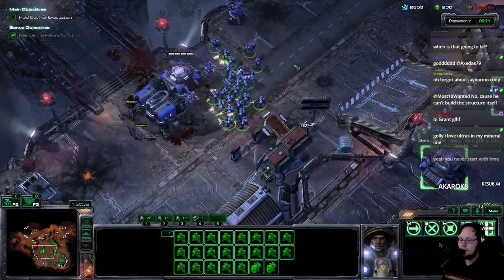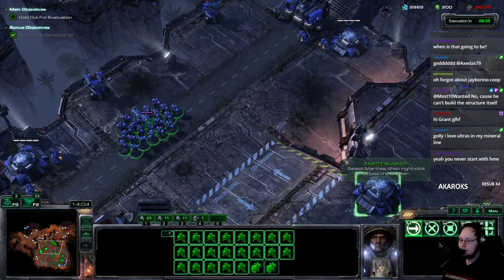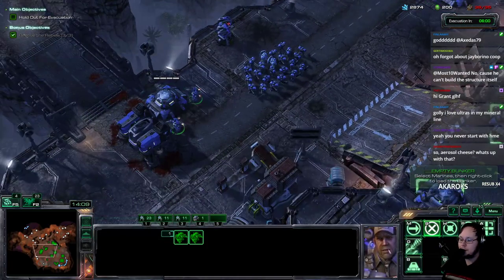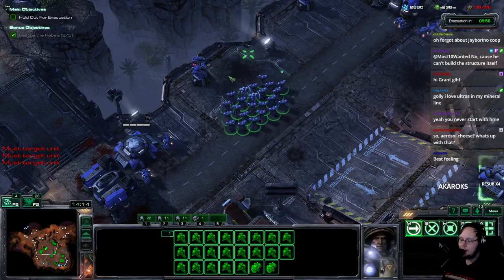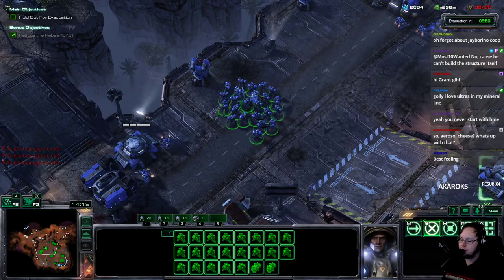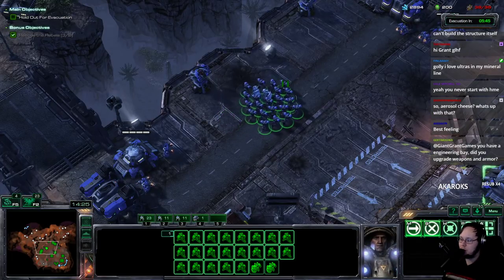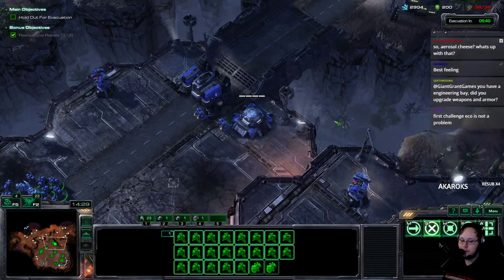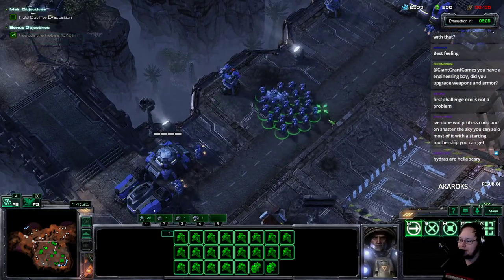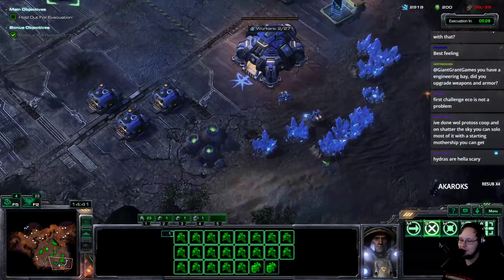The most important thing, if you ever want to squeeze a little bit of value out on these defense missions and you have a little bit of APM to spare: the best thing you can do is target down Hydralisks with your bunker. Hydras do so much damage — they're way scarier than Roaches, way scarier than Zerglings. Banelings are actually the number one primary target, but Hydras are number two. I got my 1-1 Marines ready to fight against the 45 Zerglings that come at the end of this mission.